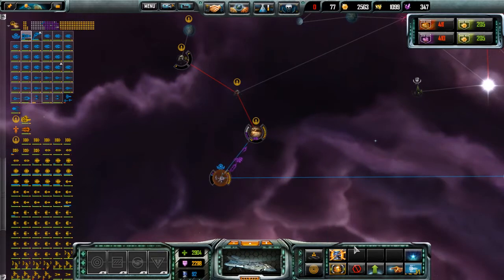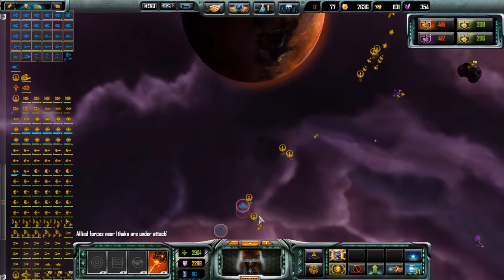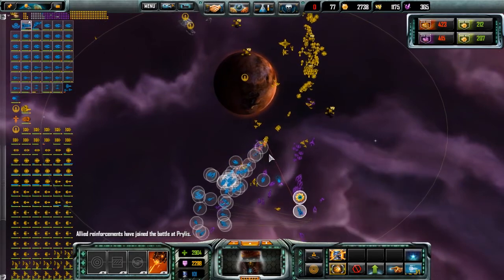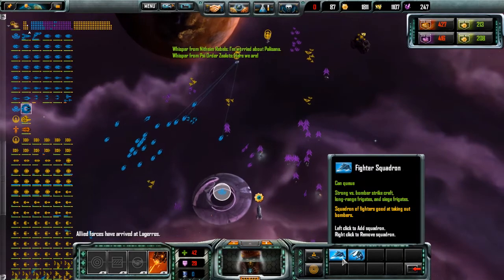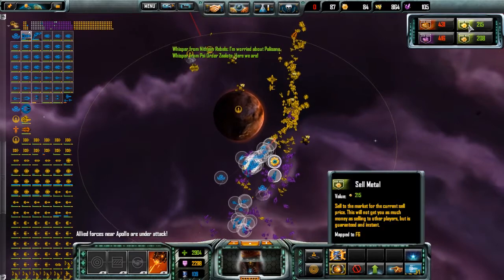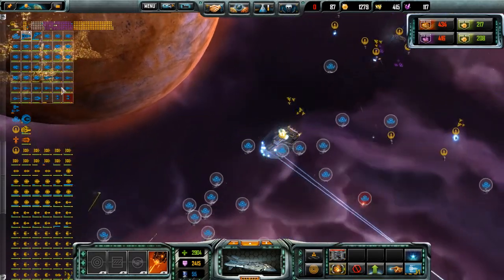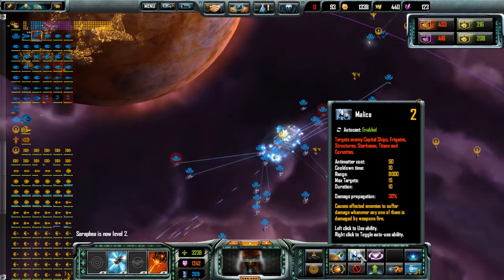Everyone there is in varying forms of fleets. Allied reinforcements have joined the battle. Hopefully that starbase is not too far forward — it might be. A friendly fleet has arrived. At last. Oh, a master dreadnought, eh? Disable it. And use Malice.